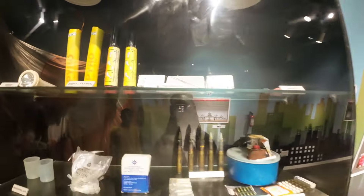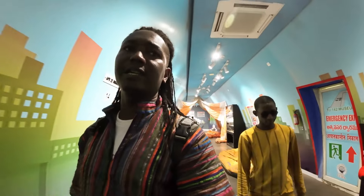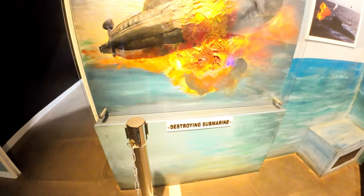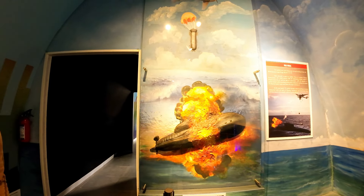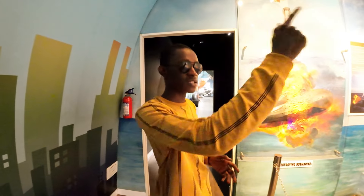This is the survival kit. Everything here is explained with its purpose and use — you can read it and know the uses. There's also holography on display. This aircraft was used to destroy submarines. Now it's out of service, so they've kept it here. We're going to go inside.